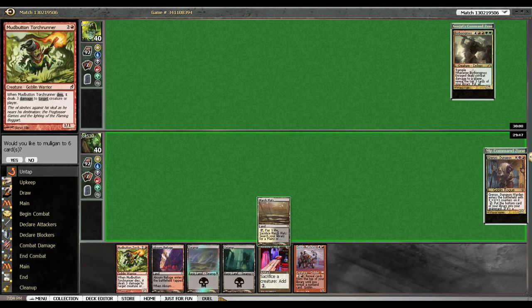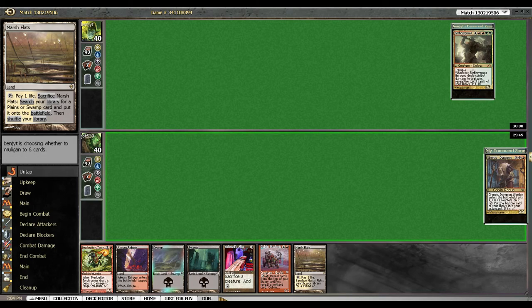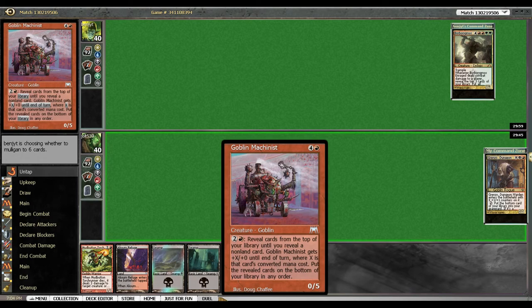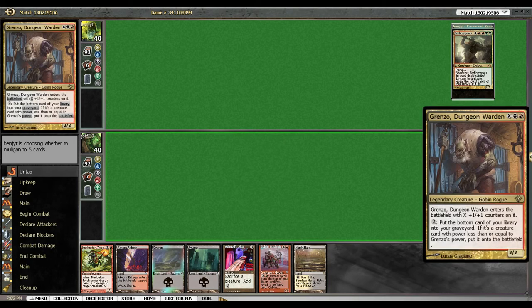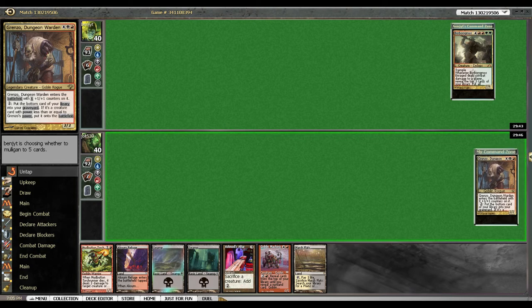Yeah, I'll keep. That's super aggressive. I love this card — it fits so well with Grinzo. You pay three, then reveal the top card of your library and it gets plus X where X is its converted mana cost, and you put it on the bottom. So you can feed that, which also feeds Grinzo. It's a very fun card in this deck.